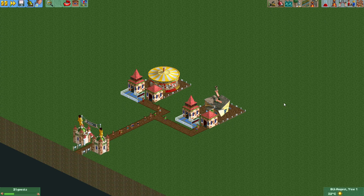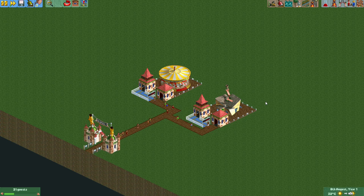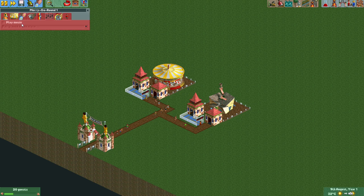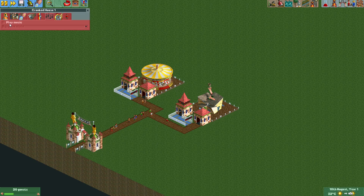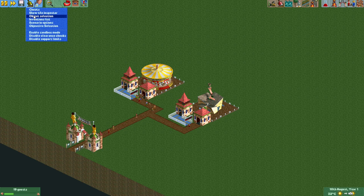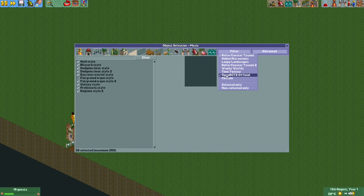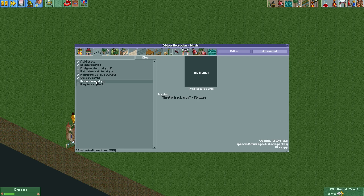Hey everyone and welcome to a new OpenRCT2 update video. Several new music tracks have recently been added to the game. I think the most fun one is the Fairground Organ Style 2. There is still a little bug so you can't actually select it on a merry-go-round, but we are able to select it on other rides. If you want to select any of these new music styles, you go to Object Selection, Advanced, and then under Music, if you have the filter set for OpenRCT2 Official, you will see all the new tracks added in OpenRCT2, including Fairground Organ Style 2.